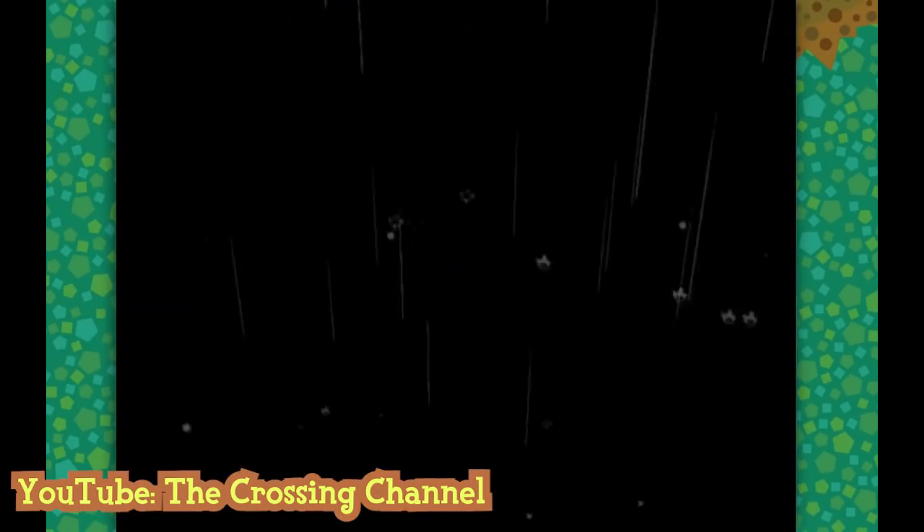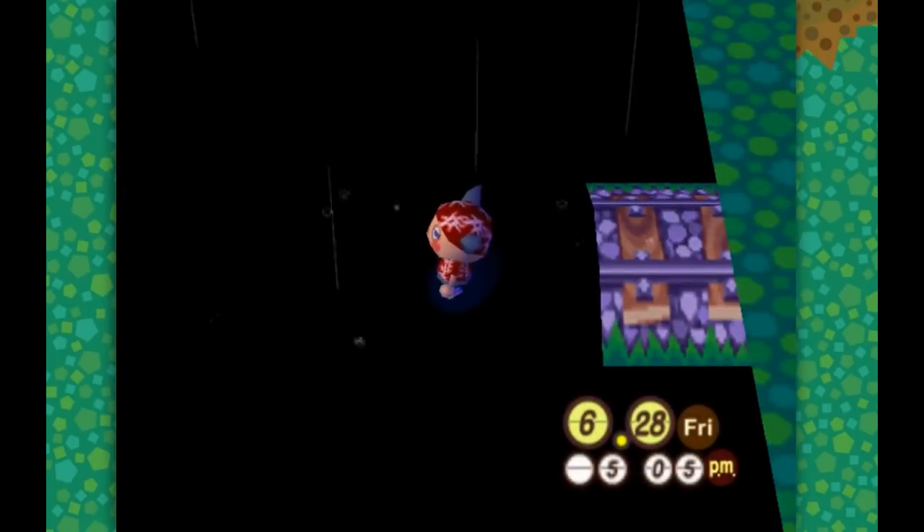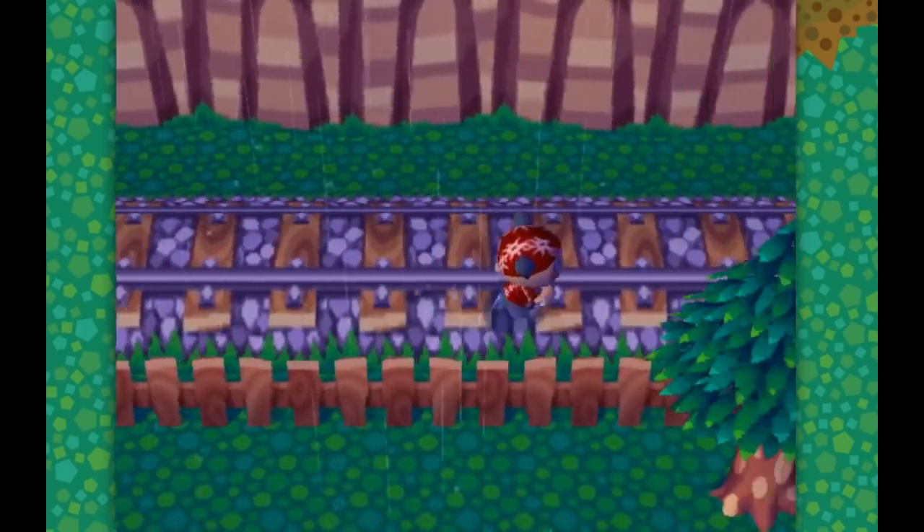There's a video on YouTube called 'Entering the Void in Animal Crossing' by Crossing Channel, posted in 2019. It shows the player going out of bounds — walking up the cliff, moving to the train tracks, and running into the tunnel. The character disappears, the screen blacks out for about 15 seconds, then the character reappears. My own experience involves an action replay code where holding the Z button allows your character to float, letting you access places like the back part of the river near the top of the train station.